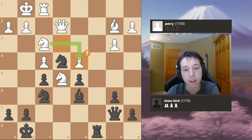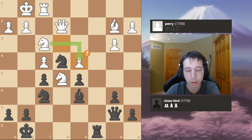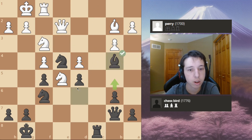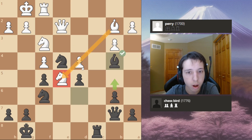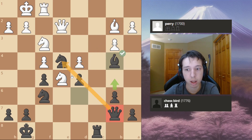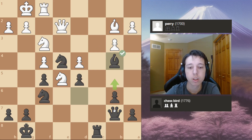Rook takes C8, and E takes D4. And here I'm just much better. I have control of the C file. My Bishop is going to be more active on B4 than this useless Bishop on B2. Notice how my Bishop got traded off — I don't have a dumb Bishop like that.